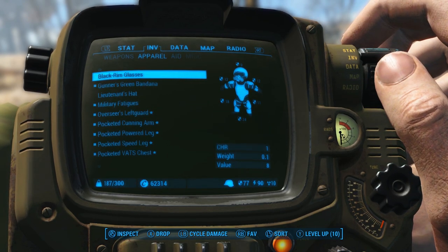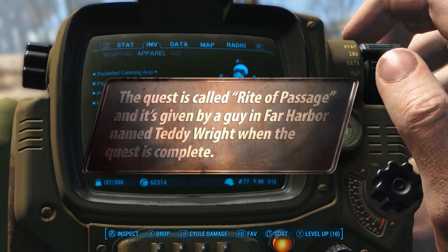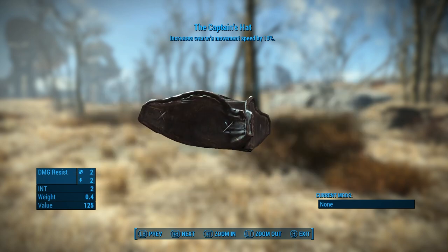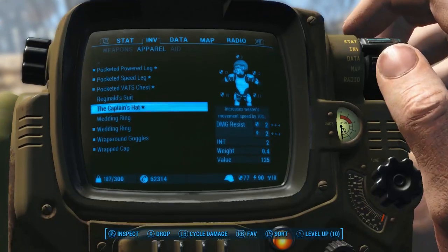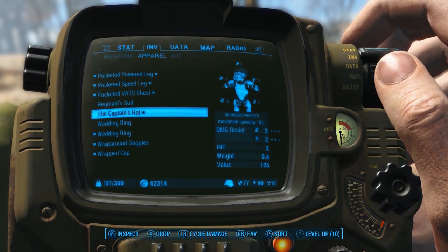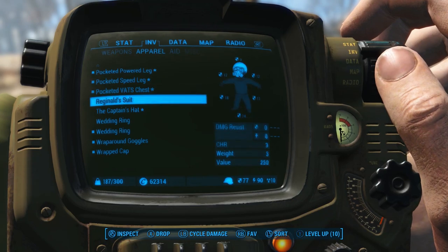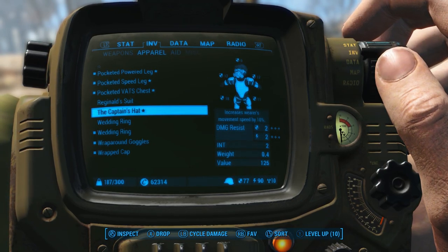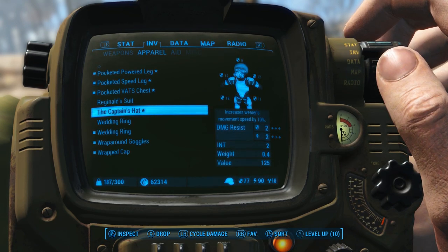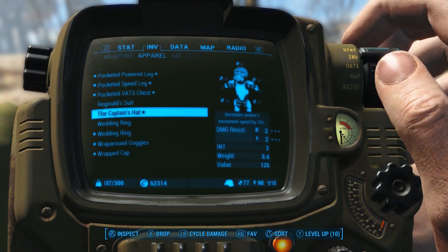I also got this Captain's Hat from one of the Far Harbor quests, and I'm keeping it in my inventory in case I need to do any long distance running during one of my Trivia Walkthroughs, to speed things up for you guys. I'm assuming that it's gonna stack with the speed legendary effect on the leg piece. If you guys know whether multiple legendary effects of the same type stack, definitely leave a comment down below.